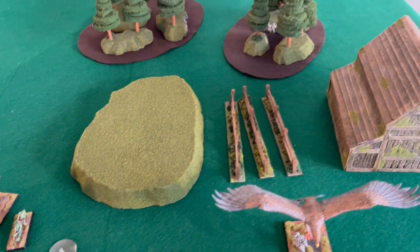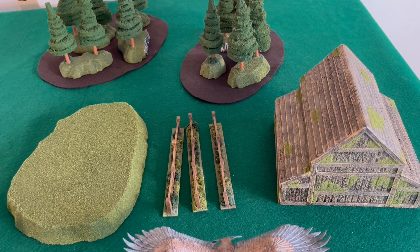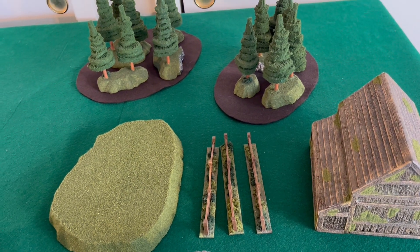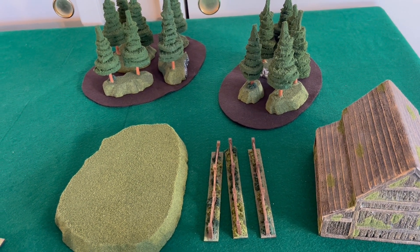In this match, we are going to use the following pieces of terrain: the Barn, the Three Fences, the Hill, the Forest, and then the Wood Elf player is going to add his Forest.